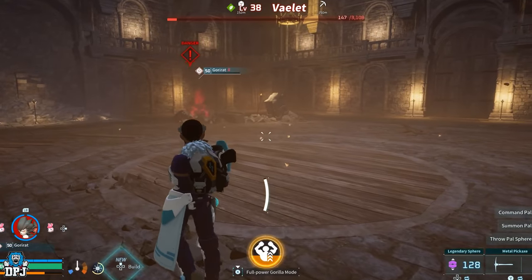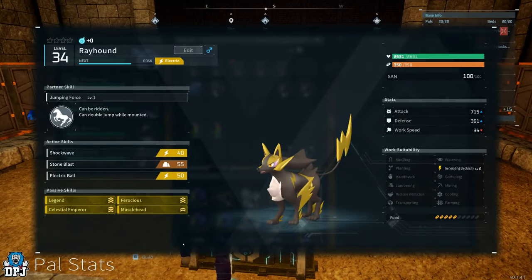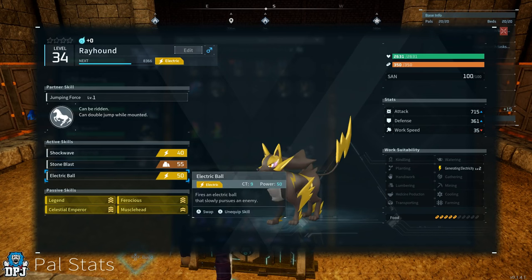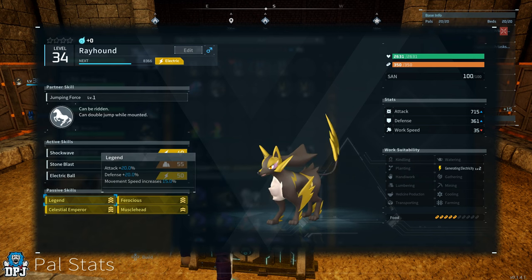First things first, we need to breed ourselves a Ray Hound, but we need this Ray Hound to have four major passives almost right off the bat. Those passives are Musclehead, Ferocious, Legend, and Celestial Emperor. You will notice right away that Legend and Celestial Emperor are much harder passives to get.